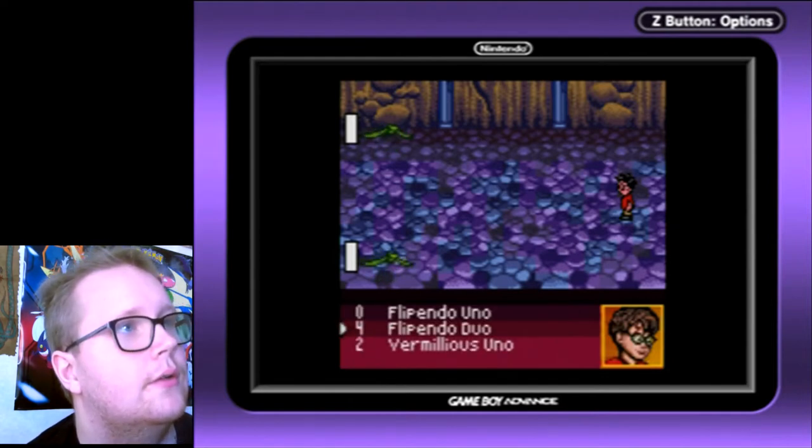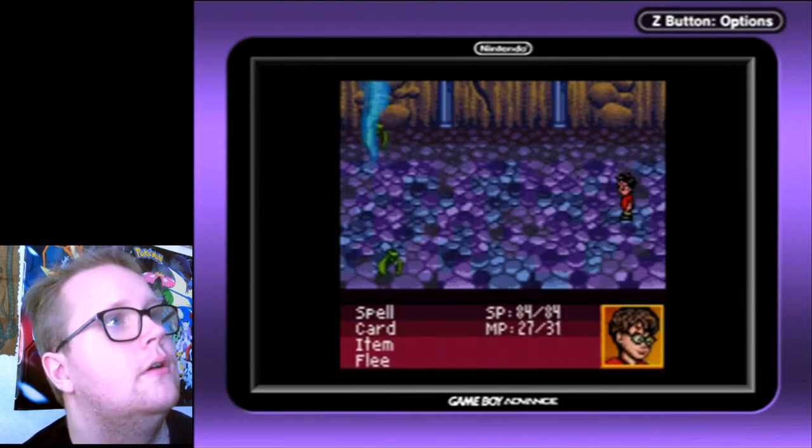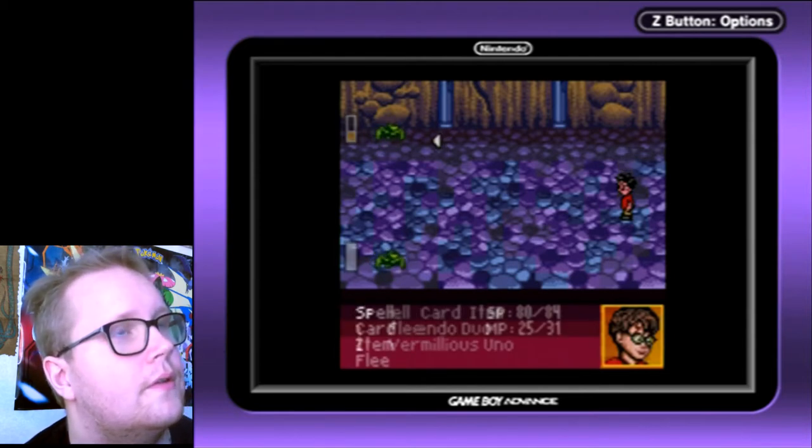Okay, Flipendo Duo — there was an upgrade. Let's see how much damage that will do. Oh, not that great. There's a cheaper spell I can use. I guess you'll get more party members eventually.